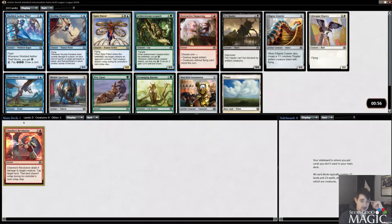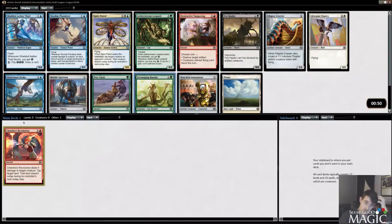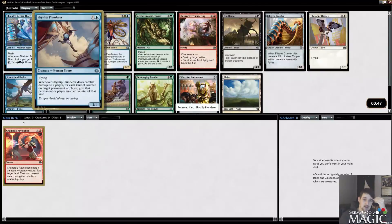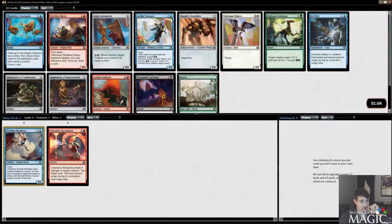Similar common run with these two comms in it. Rare missing — Skyship Plunderer or Scrounging Bandar. I think Plunderer is a little better, but Plunderer is best in green-blue. Plunderer is pretty good, but so is Bandar. I think I'm just going to take Plunderer here — such high upside. Swoop or Racer? I'm going to take Racer over Swoopa here.